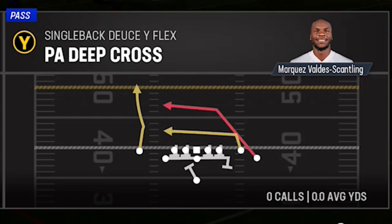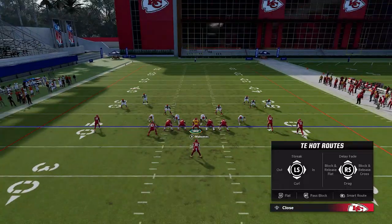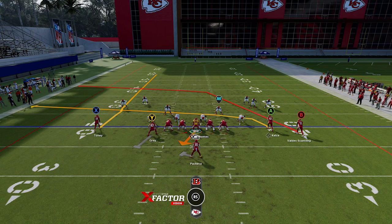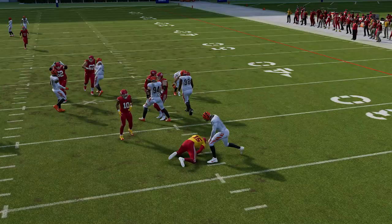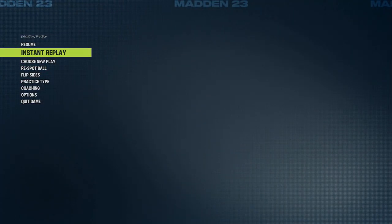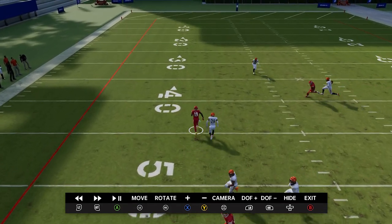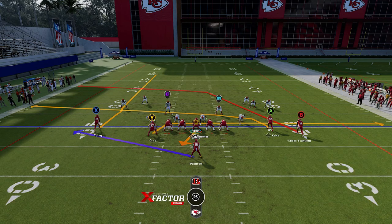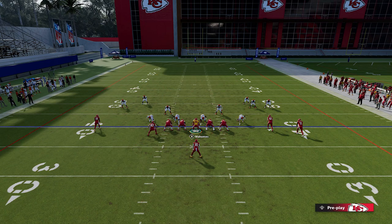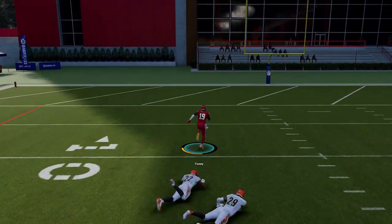Next we have another unique route out of a rare formation called the Single Back Deuce Wide Flex. The play is called the PA Deep Cross, another man zero beating concept — we'll pick the Overstorm Brave again. The route to focus on is the X route, but the blocking setup isn't ideal, so I'm going to re-block the tight end and running back. You'll want to put the tight end on a drag and the running back on a check and release. The check and release holds the safety while still acting as a blocker — so if there's a man zero blitz, he'll pick somebody up, allowing time for this receiver to get over the top for a very big play.